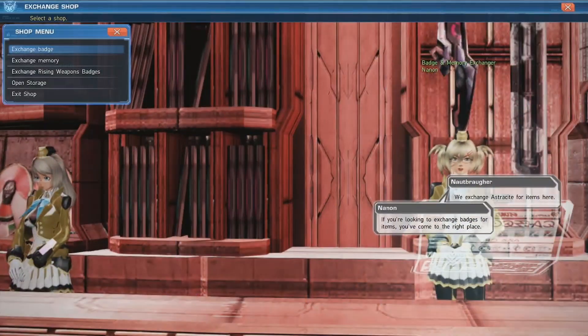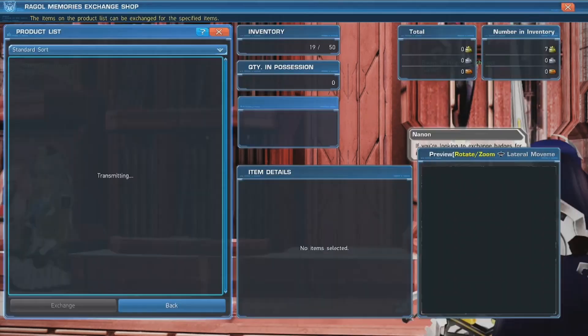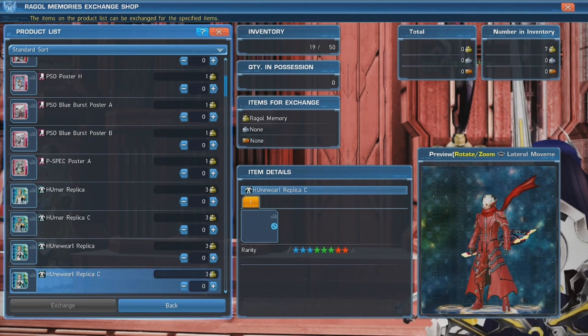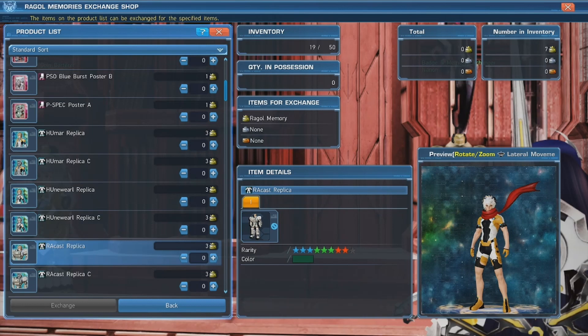Walk to her and go to the raggle memories section. You can see there are just an absolute ton of cosmetics to choose from — it might actually take you a while to decide what you want. Just be aware that each of these items have varying costs, ranging from one memory up to three.